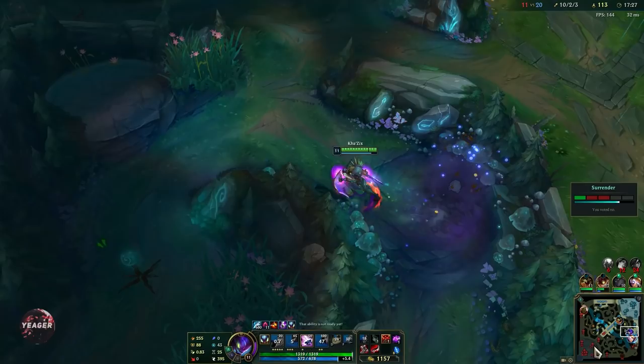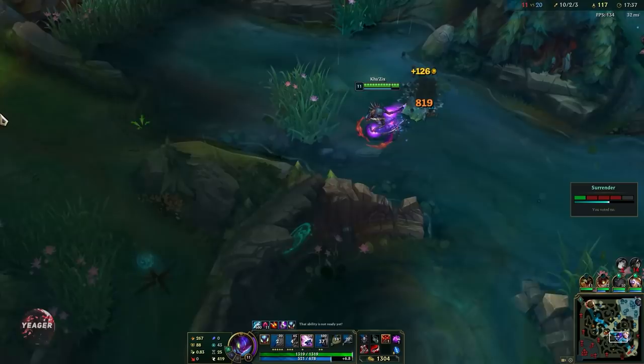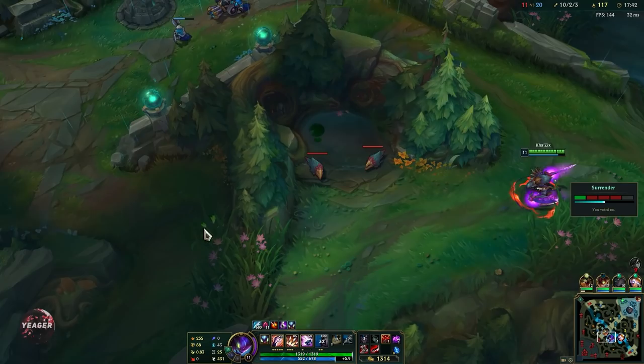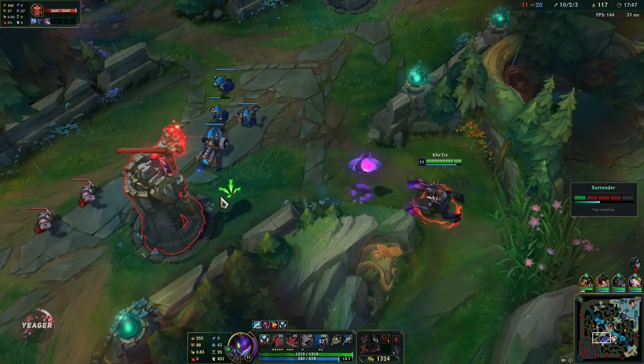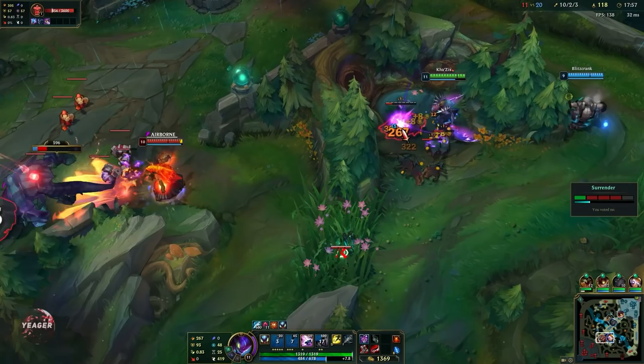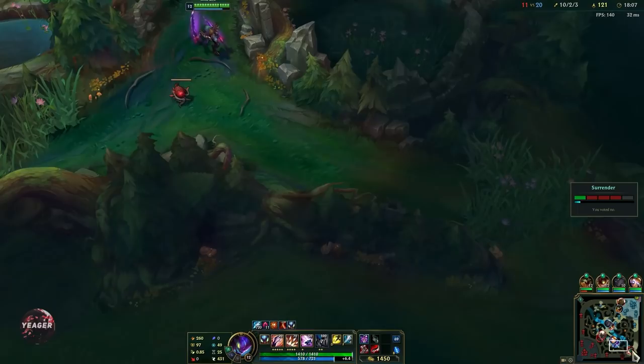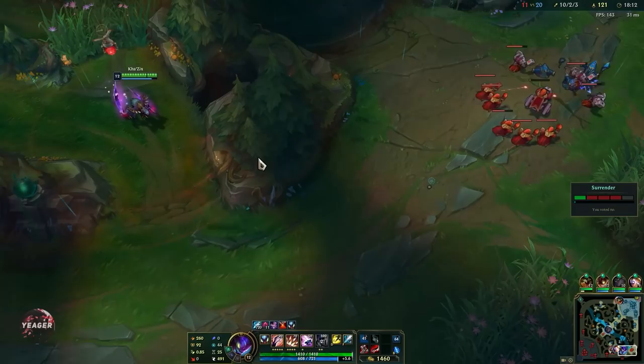We're going to take the W evolution second. That evolution is what makes Kha'Zix viable in teamfights because you get that extra AoE damage and an insane slow on isolated targets. You can flank people and hit them with the W repeatedly — you get a lot of utility from that W. Also, Ravenous Hunter combined with Q being a single-target damaging ability means you're healing for the full amount — it gives you so much sustain just from that one rune.